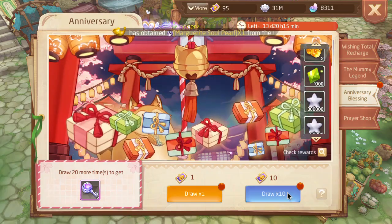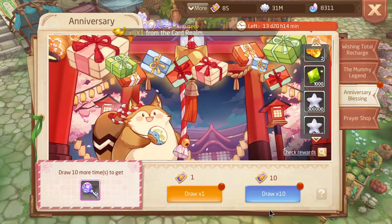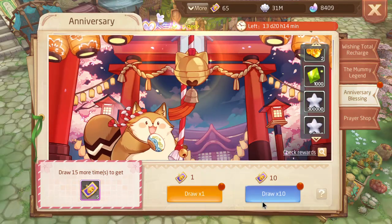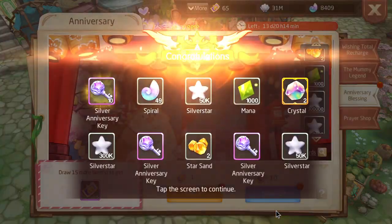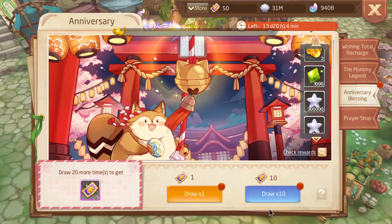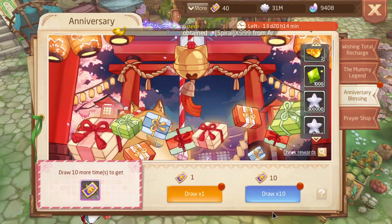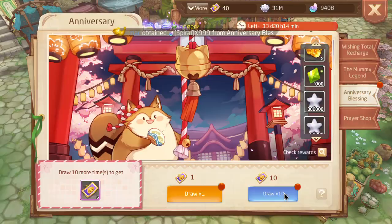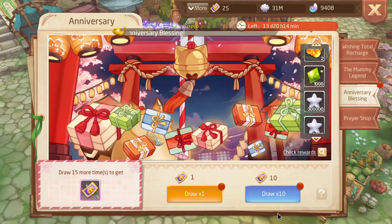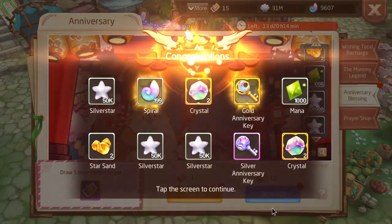Let's go ahead and do a couple spins. Not really expecting much, honestly. I have 15 million shells in this account, so pretty broke, but I'm going to spin anyway. Not a single gold key so far — interesting. Oh, I think there's one. Nope, it's just spirals.